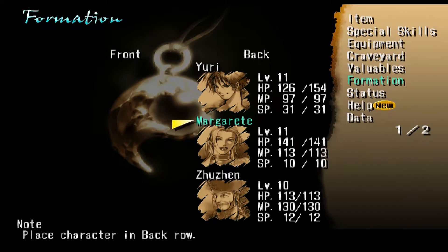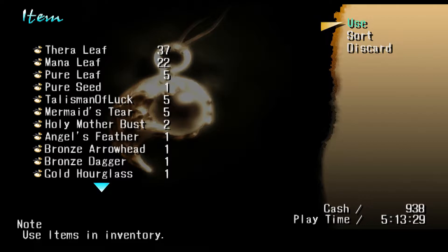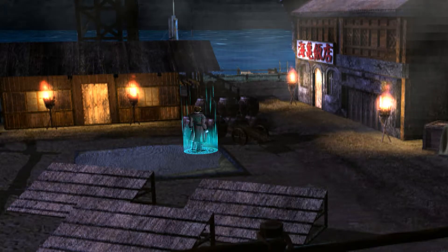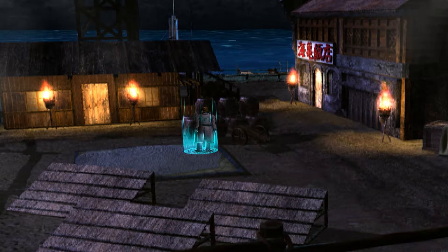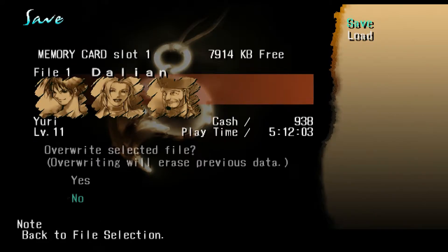Ladies and gentlemen, welcome back to more Shadow Hearts. You'll notice that I've moved all my characters to the back row — we've got a boss fight coming up here soon, and you really want to make sure you do that. I also purchased a bunch of Thera leaves, some mana leaves, things like that, because we don't have a healer at the moment. I also went to the building up on the top left and purchased some new equipment for Zuzin, because he was a little on the weak side compared to the rest of my teammates. Let's snag a save real quick, and from there we will continue on.